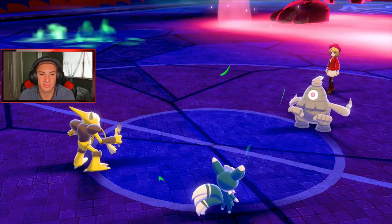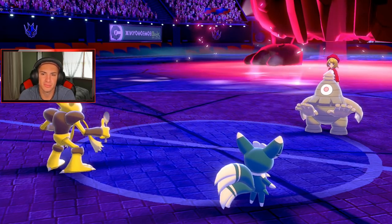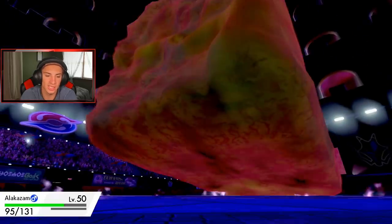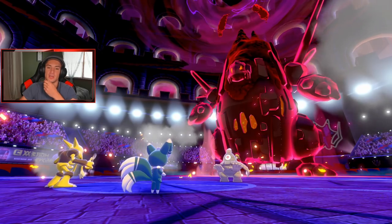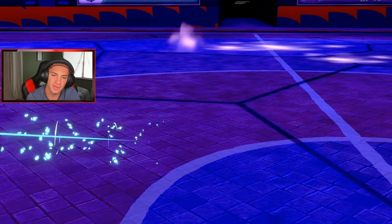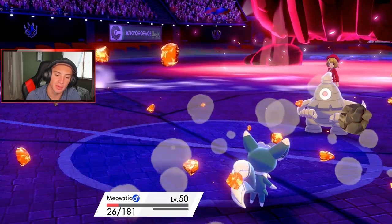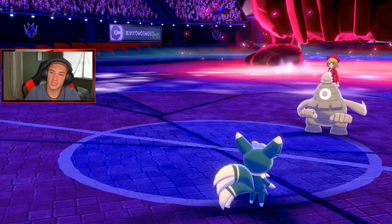Runerigus comes in to take out my Zam — taking him out. Leave him alone! No way he's eating that back. The real question is do I set up the sun this turn? I cannot Protect Charizard. This is why I wish I had Protect. I could Ally Switch. Volcarona's going to take me out. OK, he goes for Night Shade — I thought he was going for Trick Room. Sitting in a little trouble here.